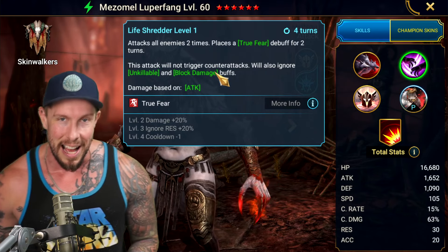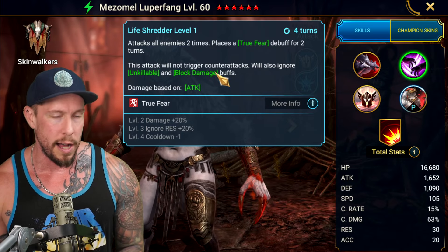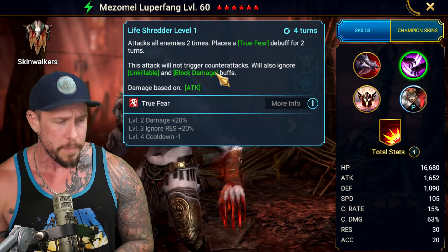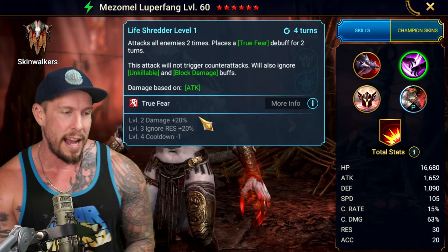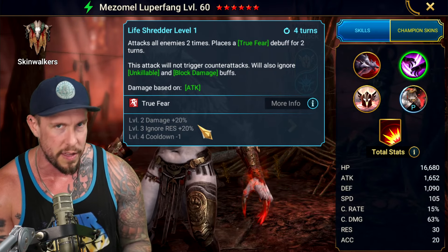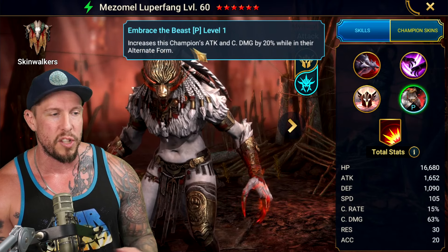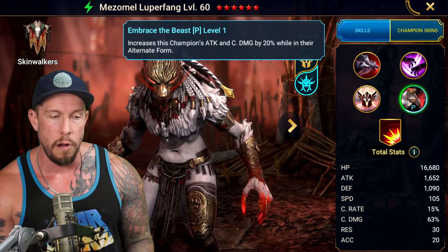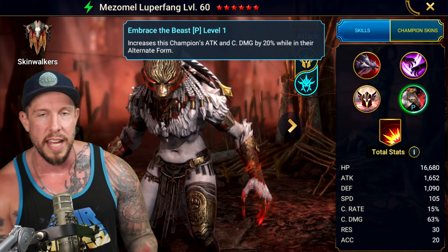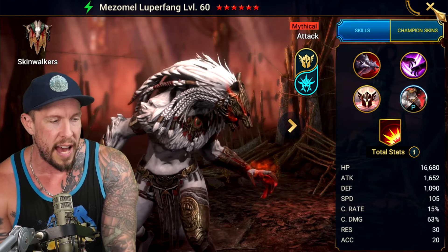Which is really nice against Alas. She has the Affinity lead as well, going Spirit against Force — also very good against a Helicath, for example, or anybody who's going to be putting block damage on the enemy team. We also have Embrace the Beast, which increases the champion's attack and crit damage by 20% while in alternate form. So we do have a damage boost on the alternate form with all the AoEs. That is the kit.